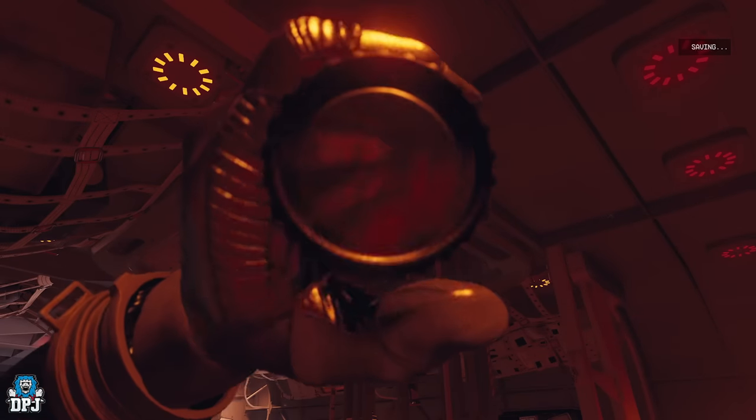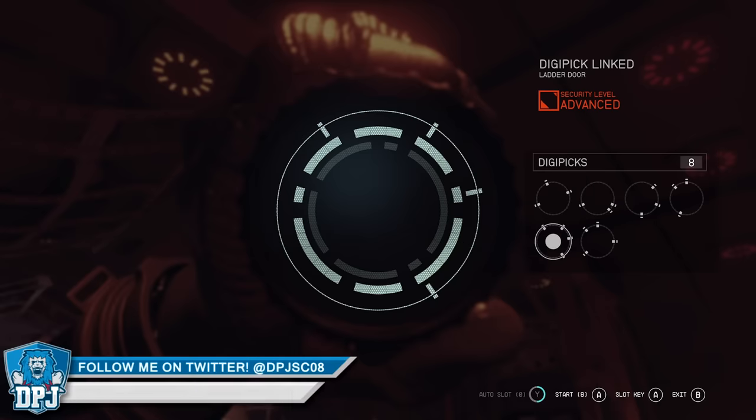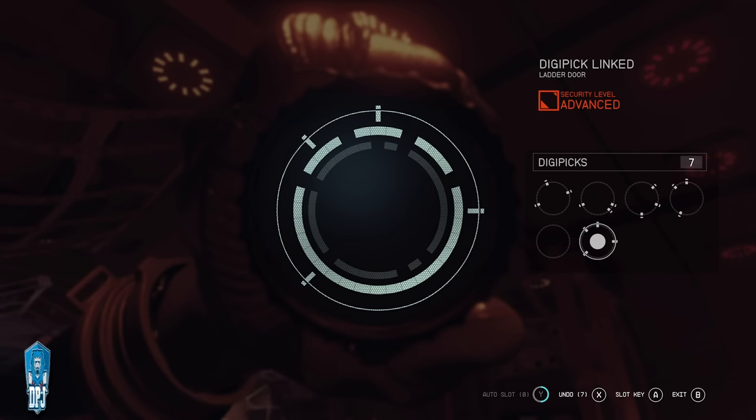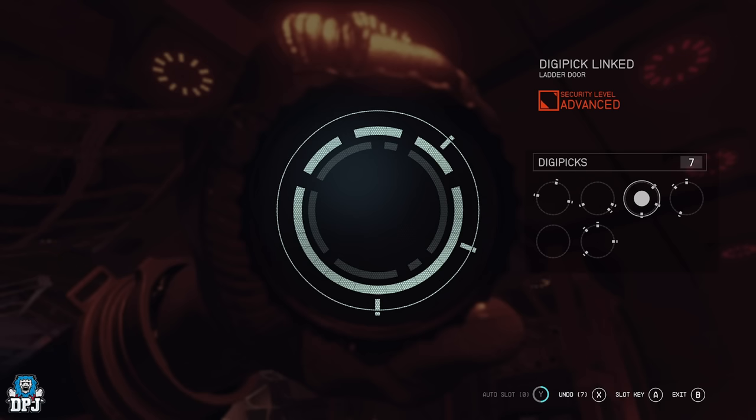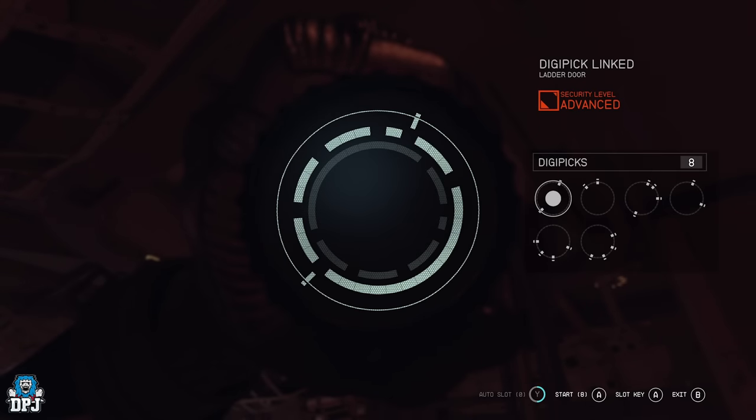Let's have a quick first attempt and see what happens. There are quite a lot of locks. Let's go with this one potentially... that's not going to work, I've chosen the wrong one already. I'm going to load the game and start again. Unless you're super lucky, this is going to take quite a few tries. My average is about three or four tries before I figure out which one is the right one.